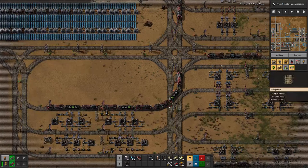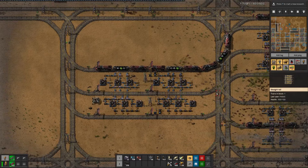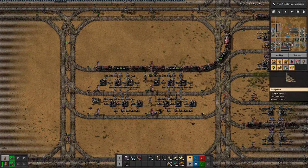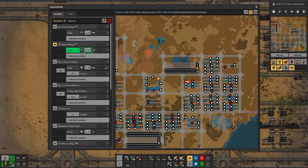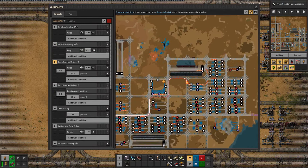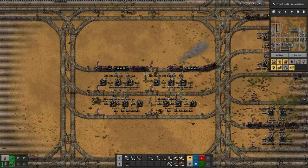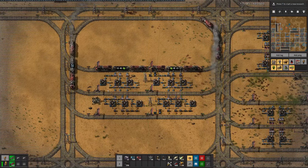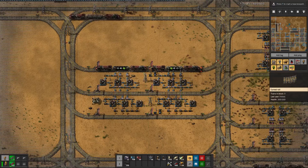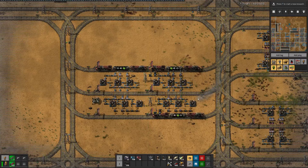But we still have things like this here, which is not good. Basically, this train here wants to load more gears, but there are none, and more gears can only come in if an iron train can come in — but if the entrance is blocked, that's not gonna happen.